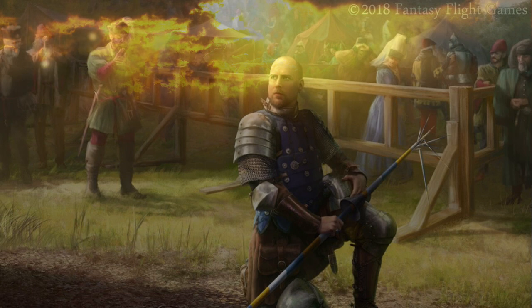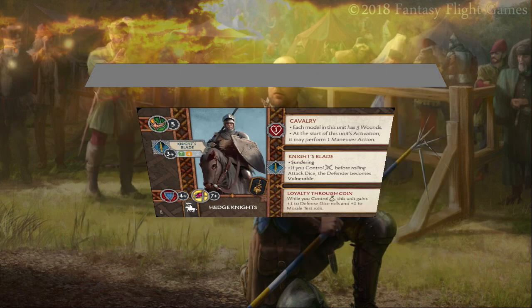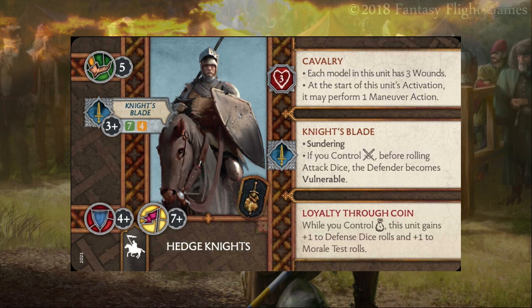As one would expect, the hedge knights have no build restrictions at all — they can plug in anywhere. They come in at seven points. In terms of stats, they've got a Speed 5, a 4+ defense save, and a 7+ morale. Their King's Blade melee attack hits on threes or better with a seven-four decay stat. Being cavalry, they get Sundering on their knight's blade. If you control the combat zone before rolling attack dice, the defender becomes Vulnerable. Their final ability, Loyalty Through Coin, grants plus one to defense dice rolls and plus one to morale test rolls while you control the wealth zone.